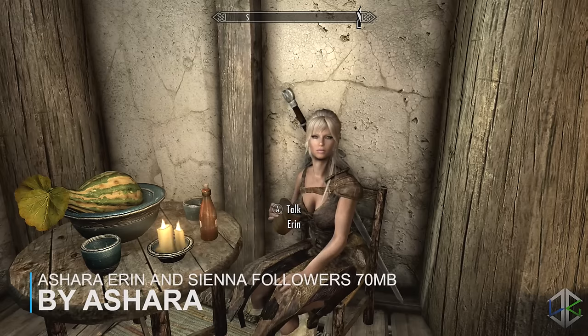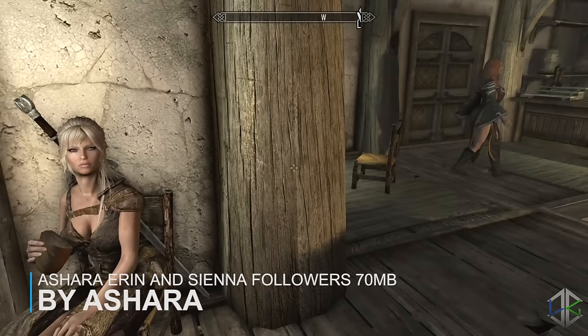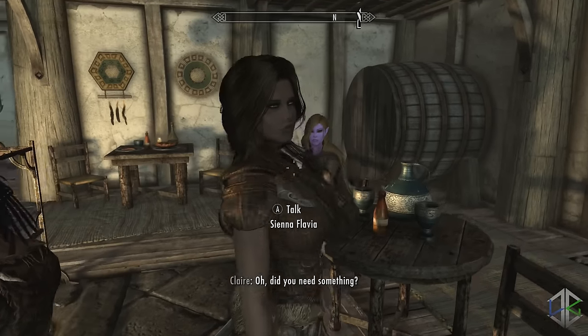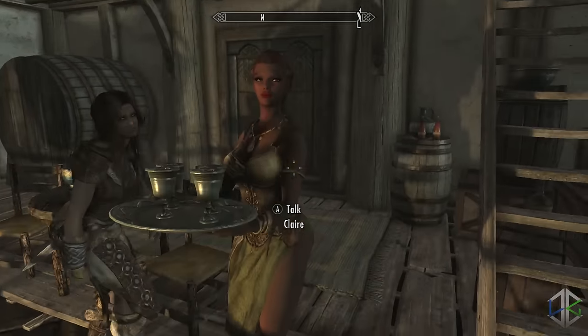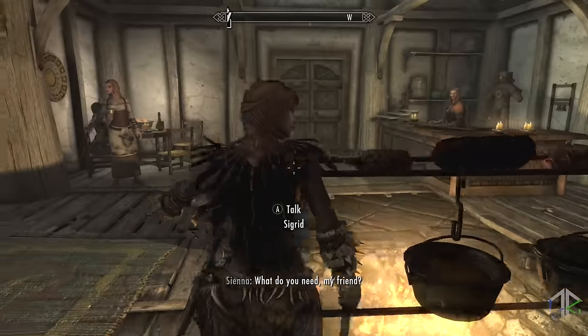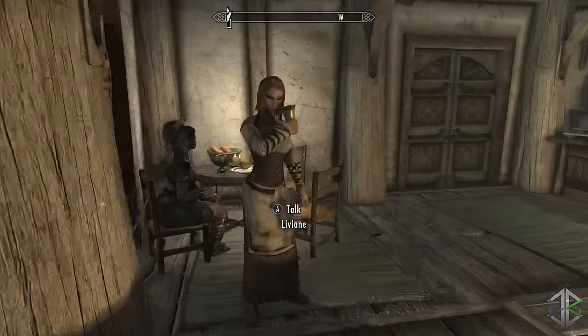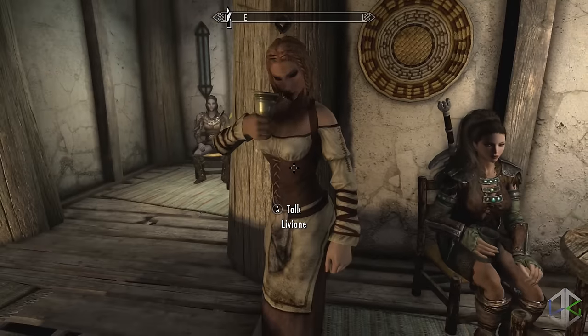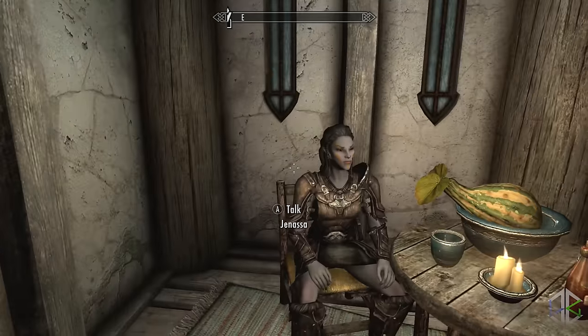The second last mod is the Ashara, Eren and Sienna followers. This mod adds Eren, Sienna, Rowan, Anya, Amory and Sigrid as followers into the game. All have been added to the Drunken Huntsman in Whiterun and can now be recruited. Just like other followers they can't die, you can marry them, and they have standard weapons and abilities. Each of their moralities is set to any crime so they will commit any crimes you want them to.